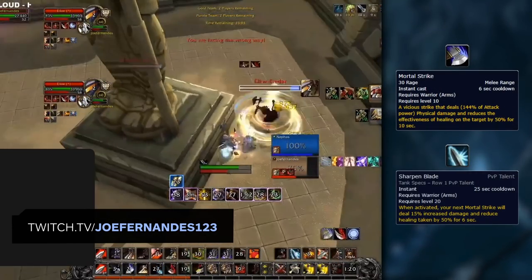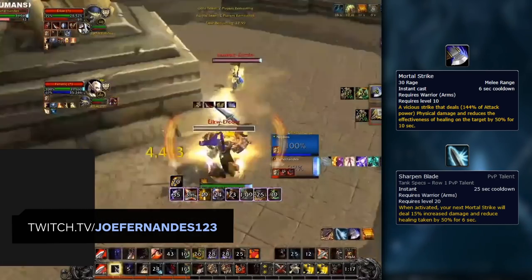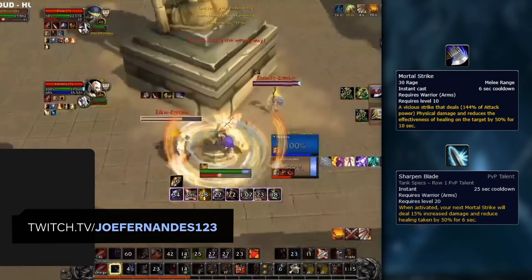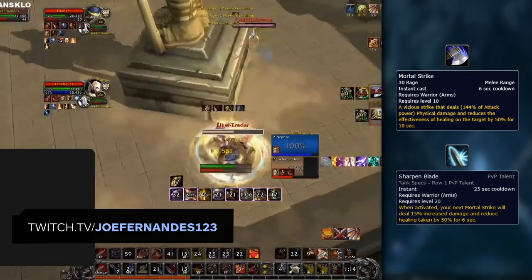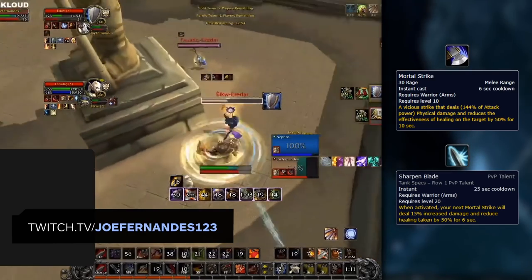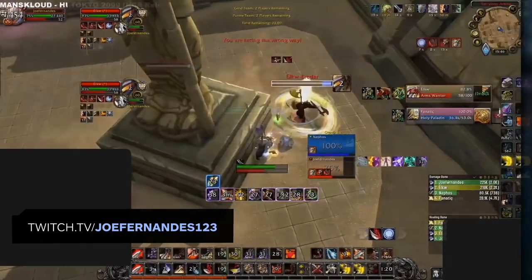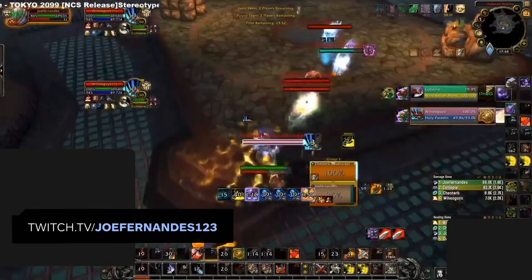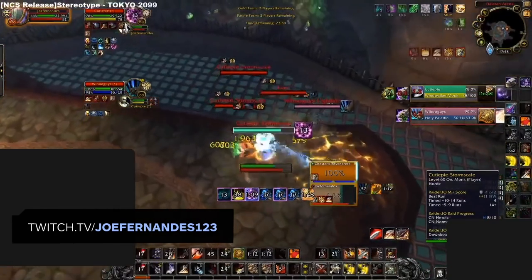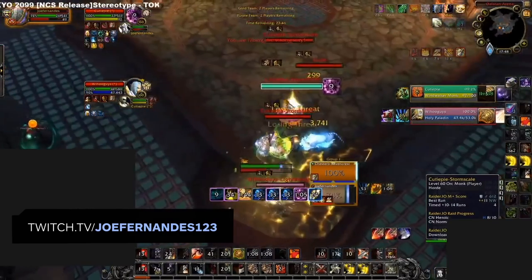Another tip is to time a Mortal Strike just after the Sharpened Blade debuff expires. This is because you cannot refresh Mortal Wounds while Sharpened Blade is up. You want to refresh Mortal Wounds just as Sharpened Blade fades so that you can always reduce incoming healing effects. Failing to do this against aware healers could allow them to burst heal their partners before you can apply Mortal Strike again.